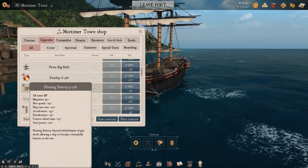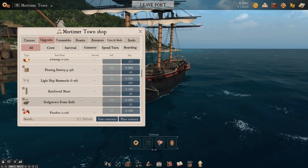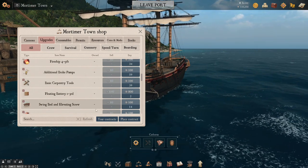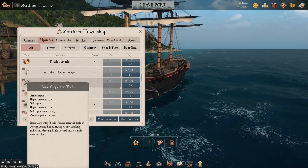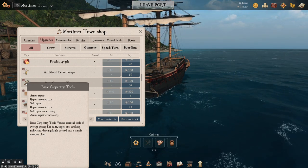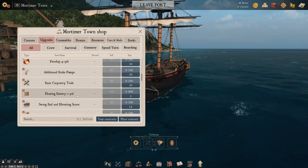Floating battery — we don't want that because it will decrease our max speed even more, and that's not something I want. I want at least the ability to maneuver. Now if you've just got a throwaway ship, basic carpentry tools could work — that will increase your repair ability quite well for its price. That's actually a really good choice. We might come back to that.